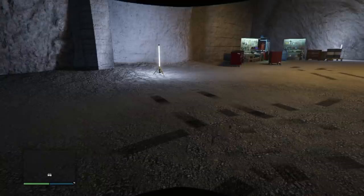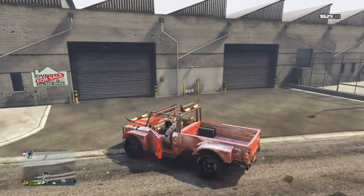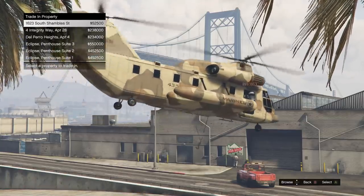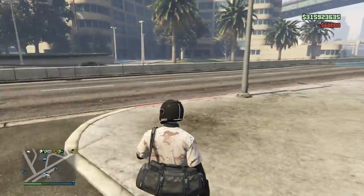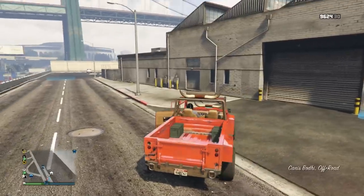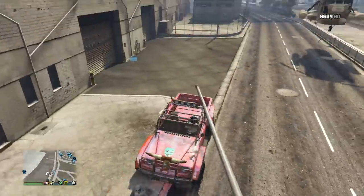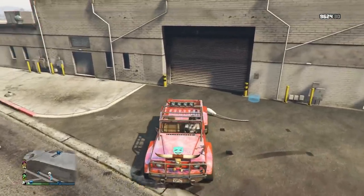We're going to get started now. This is the perspective of the guy giving the car. I'm using this garage right here — I'm actually going to buy it. This is right by the airport, called Exceptionalist Way. I recommend this one because it's close to the drop-off spot. I have a bunch of X-80s in my garage, so it's full. You're going to go up to the garage to get the garage-full alert. I take that pole out to make it a little bit easier so he can grab me with the Cargo Bob.